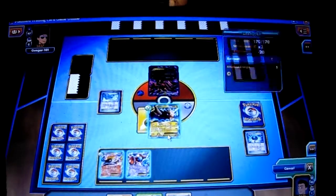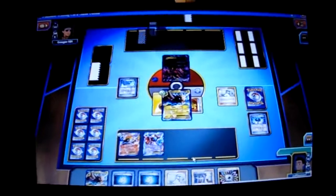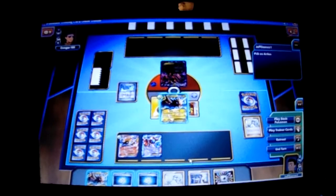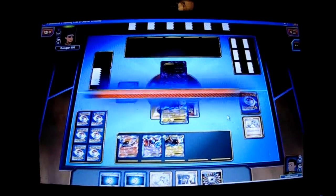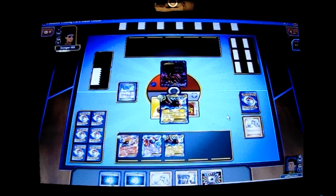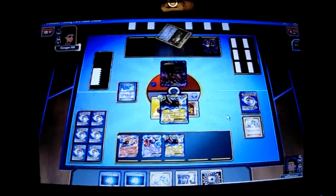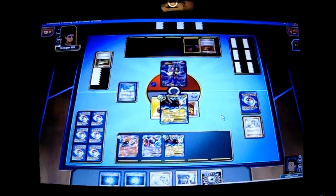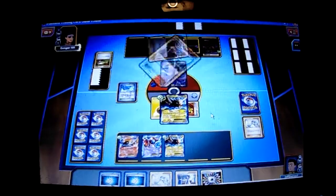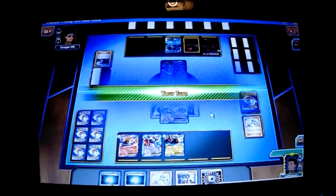I'm going to attach Muscle Band and play N. I'm going to use Zapdos and Colress machine — I'll hold it until next turn and drop my other Zapdos. Opponent drops Malamar and switches into it. Drops Baby Yveltal, tries Colress, then plays Juniper. I'm going to play against Malamar Hydro Gun. Drop a Scyther until it ends his turn.